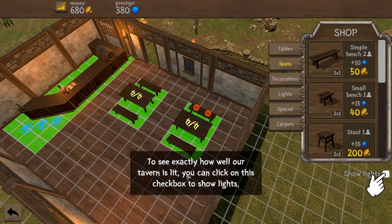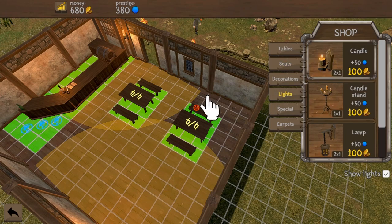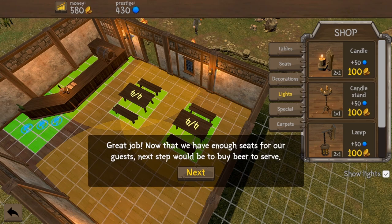To see exactly how well your tavern is lit, you can click on this checkbox to show lights. Where are the lights coming from? Candle on the wall — oh, I can see the candle here on the wall.